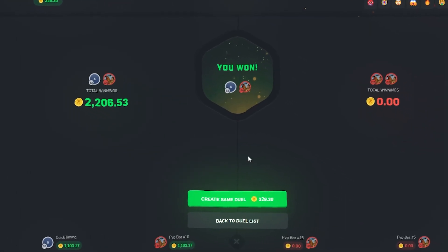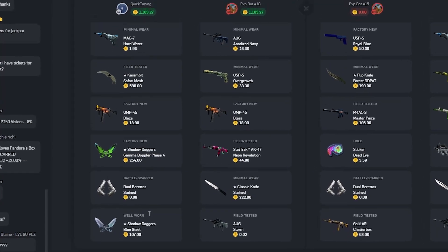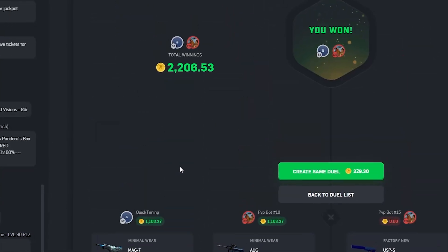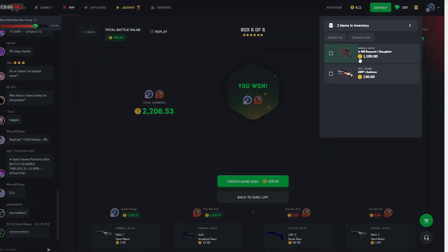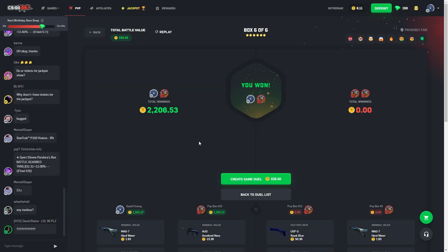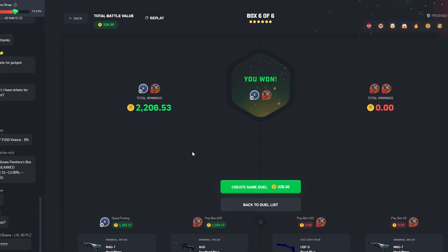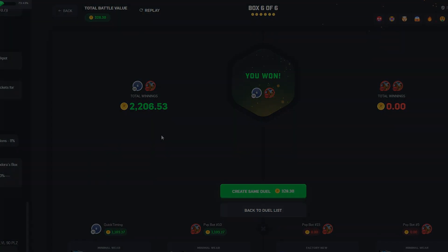We're ending the video there. Your boy just came in with some huge pulls that battle — we got two pairs of shadow daggers and also a karambit. Fantastic. We're finishing off with a total of 1,100 coins, including an M9 bayonet slaughter. Have a great rest of your day, boys. Don't forget code 'quick' to get some guaranteed pulls on CSGO Roll. Peace out, baby.